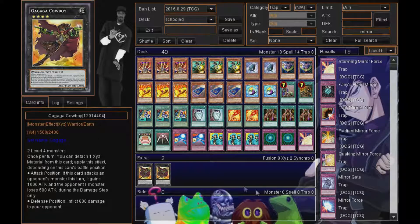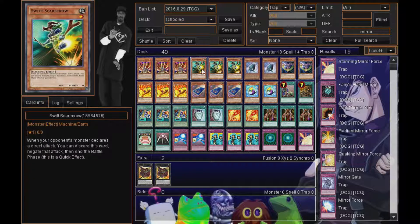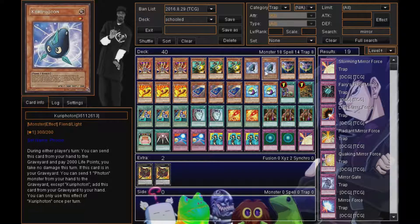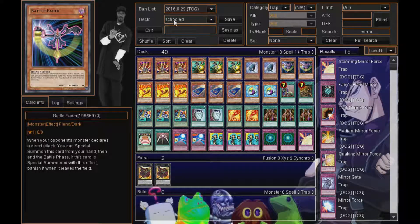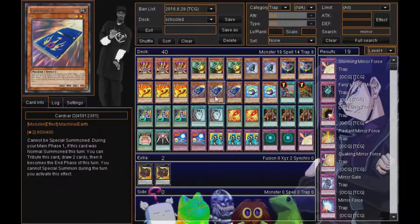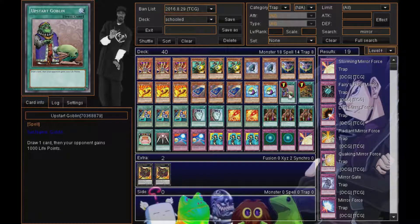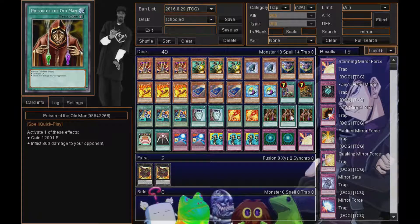When you activate Reversal Quiz, you send your entire hand and all cards on your side of the field to the graveyard. You then draw a card and call the type — whether it be Spell, Trap, or Monster. You might think there's only a one-in-three chance of getting it right, but there are ways to get it right 100% of the time. That leads me to Pigeonholing Book of Spell, which lets you look at the top three cards of your deck and return them in any order. So if Solar Flare Dragon is my third card, I put it first — then I know I have a Monster on top when I activate Reversal Quiz. You can't lose like that.